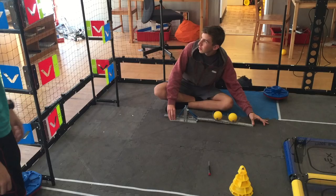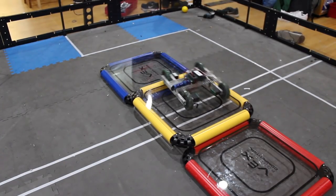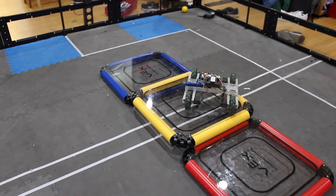The max score of VEX Turning Point is 45 points, and those are relatively equally distributed between flags, caps, parking, and the autonomous bonus. Flags are worth 15 points total, caps are worth 14, and the parking bonus can be either worth 9 or 12 depending on if you can park two robots on the center platform. The cap robot can also get the three bottom flags without having to shoot a ball, which gives a little more advantage to a cap-only robot over a ball-only robot.